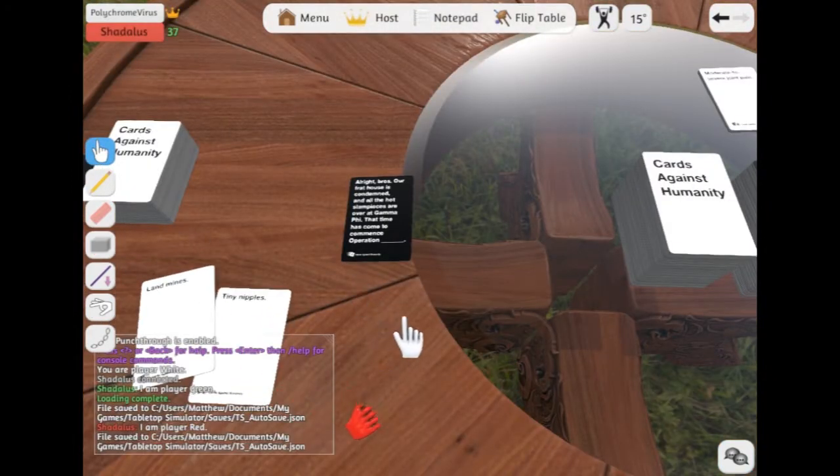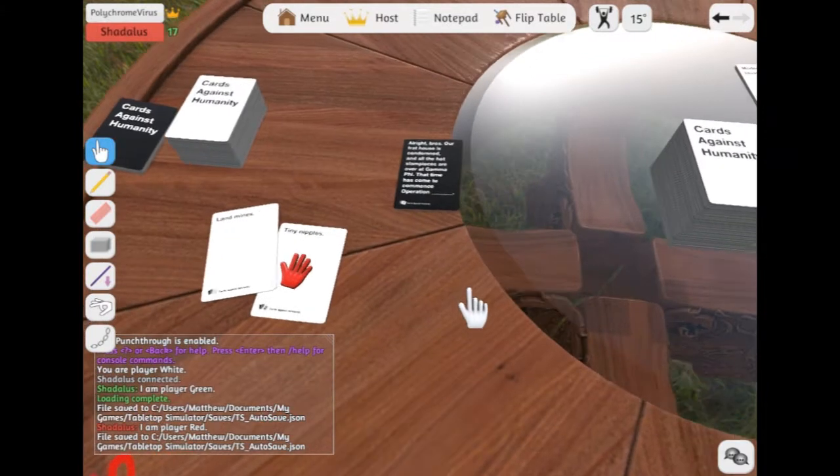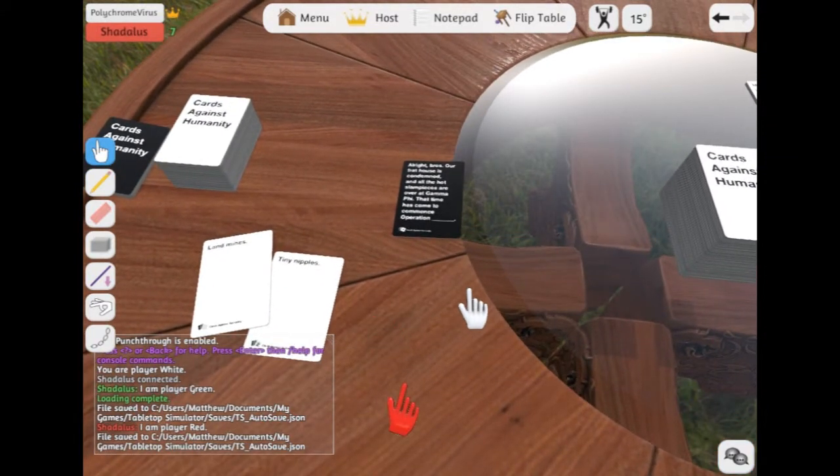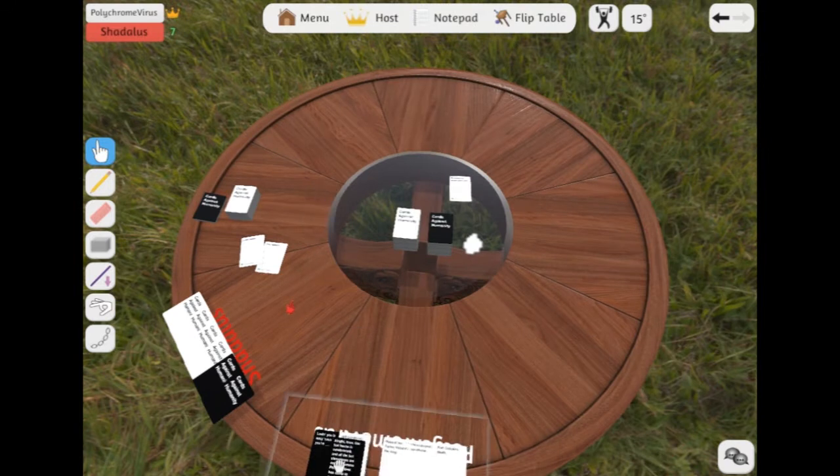Our frat house is condemned, and all the hot slam pieces are over at Gamma Phi. That time has come to commence Operation Landmine. Tiny nipples. Tiny nipples. I win? Yeah. Yay. Landmines and tiny nipples. It was really no contest. Ew. That's gross.